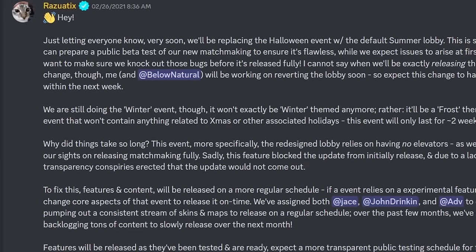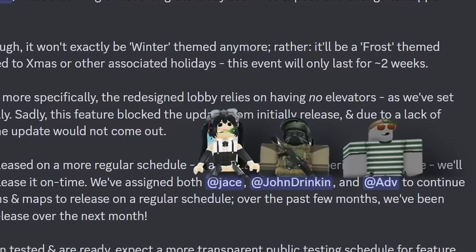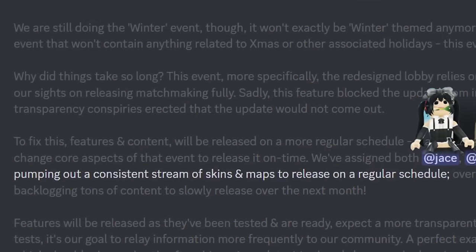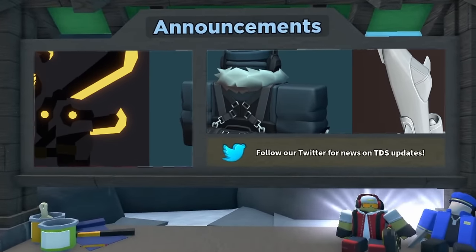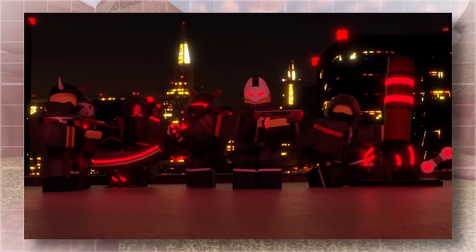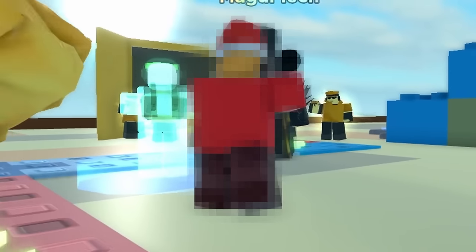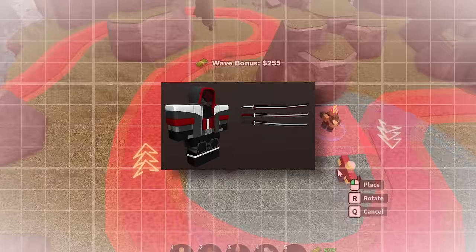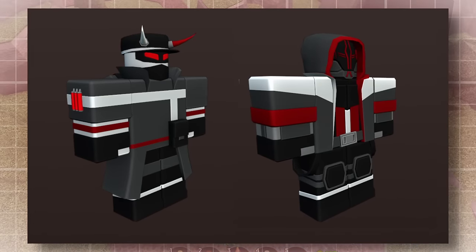In early 2021, Razutix, TDS's co-owner, announced that Khmeriz, John Drinking, and Your Adversary would be focusing on creating new skins and maps for the game. In the following months, teasers would be posted to the TDS Discord. John Drinking focused on more mature military-themed skins, as well as creating a themed skin crate, starting with the Vigilante series, teased throughout March 2021. There were images of skins for Accelerator, Shotgunner, Gladiator, Mortar, Pyromancer, and Electroshocker, all with a cohesive theme — all still unreleased two years later.